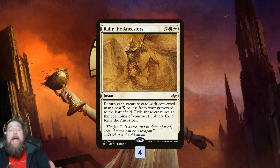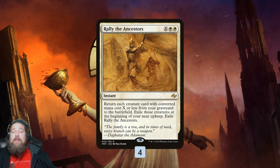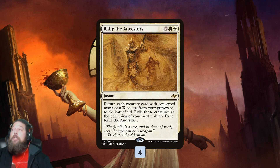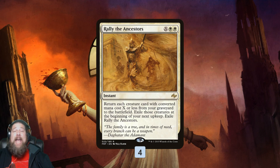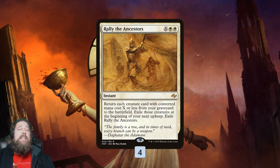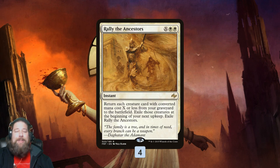The big payoff that closes out the game is Rally the Ancestors. If we need to kill our opponent all at once, since all of our cards are two mana or less, we cast Rally for four — that reanimates everything in our graveyard. We can sacrifice our entire board to Carrion Feeder, getting a bunch of triggers from Undead Augur to draw cards, from our Cruel Celebrants, and from Wayward Servant to drain our opponent. Then we Rally everything back for a huge board full of Wayward Servant triggers, sacrificing again to draw cards and drain our opponent out of the game.